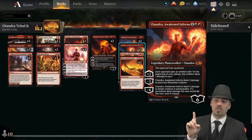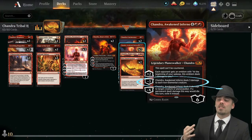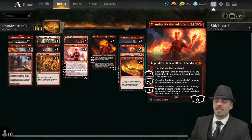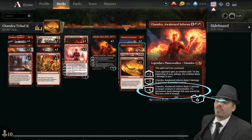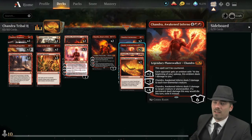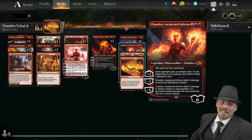Chandra Awaken Inferno is also a mass removal spell — minus three deals three damage to each non-elemental creature. The minus X deals X damage to a creature or planeswalker; if it would die it gets exiled instead. But make no mistake: her plus two is the ultimate on this thing. Holy cow, it just ends the game in a hurry.